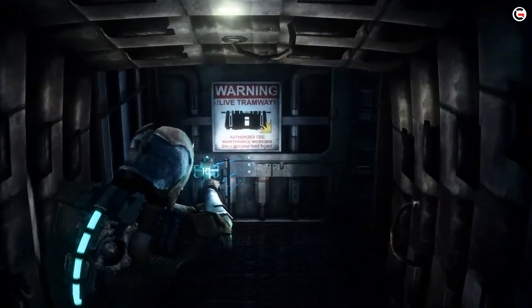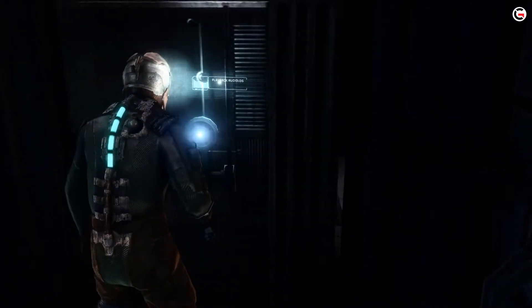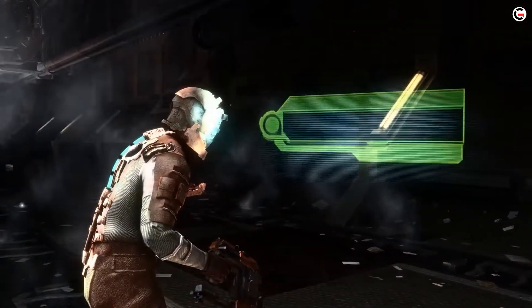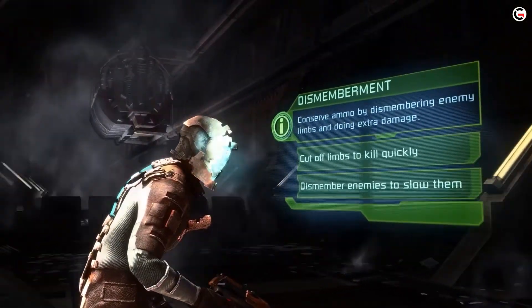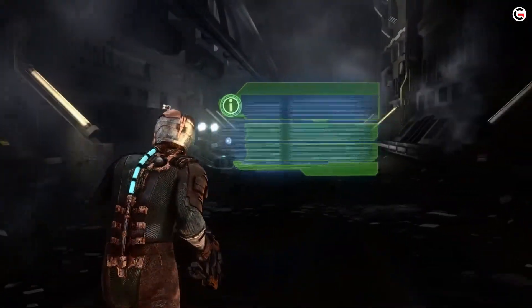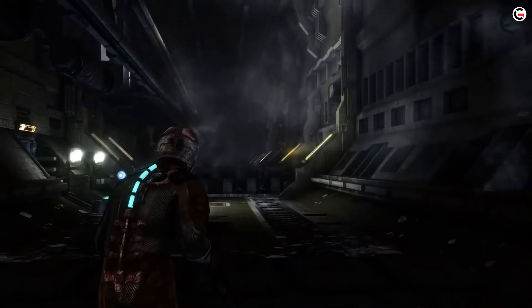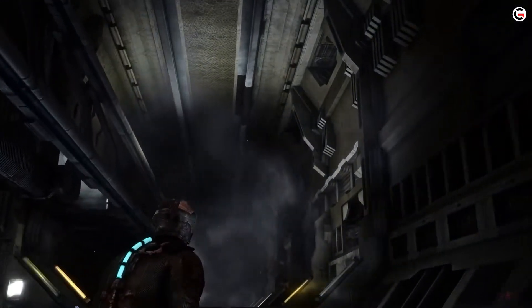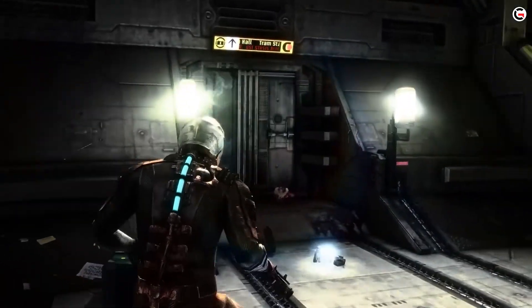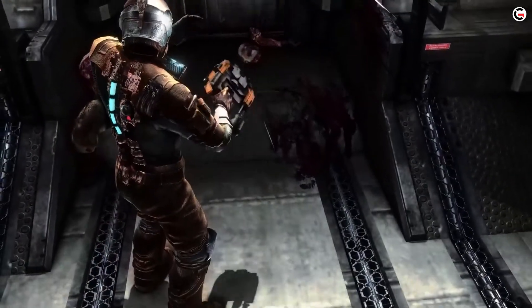Dead Space will utilize the Frostbite engine, famous for running the Battlefield and Madden games. Despite their stunning visuals, Frostbite has a reputation for being a difficult tool to use outside of an FPS context. As a result, EA Motive is prepared to overcome obstacles to make Dead Space look its best. To accomplish that, Motive must thoroughly rebuild everything, which includes reshooting the animations. Suffice it to say, the project is much more than a simple port or upgrade.